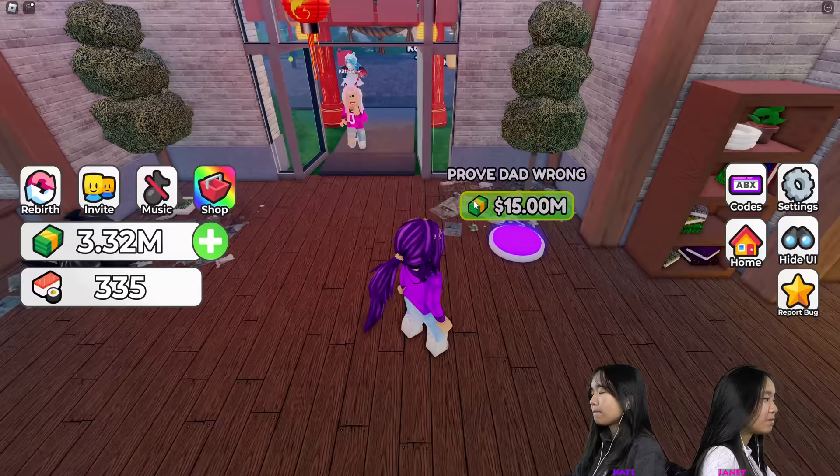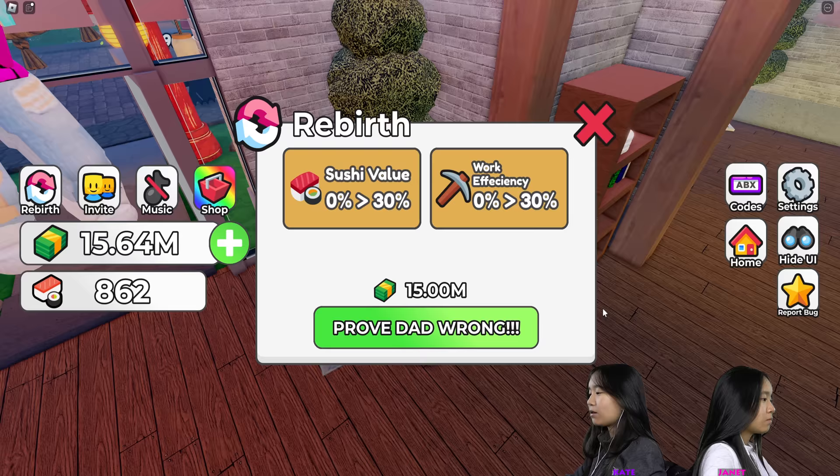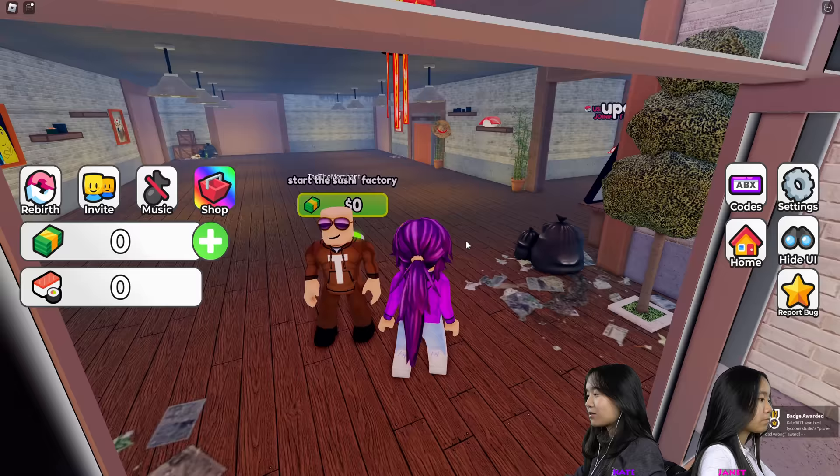I feel like it wouldn't be that hard to save that much. I saved up to 15 million so we can buy Prove Dad Wrong. I'm going to buy that. There's a button here — everything goes back, goes up to 30%. I'm going to prove dad wrong. Looks like my sushi factory reset and everything is back to where it started. Subscribe!